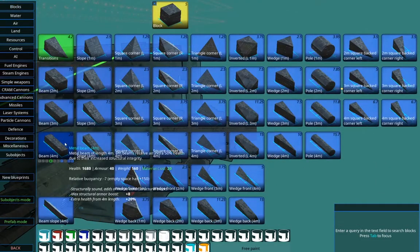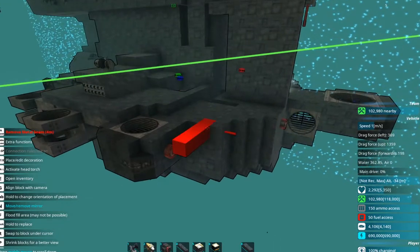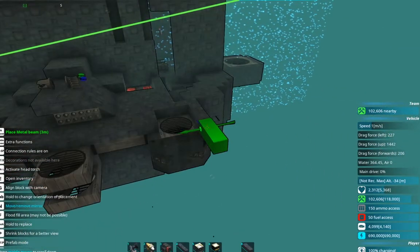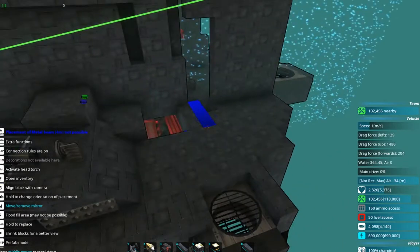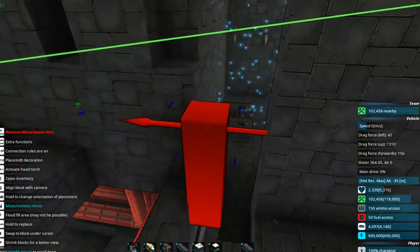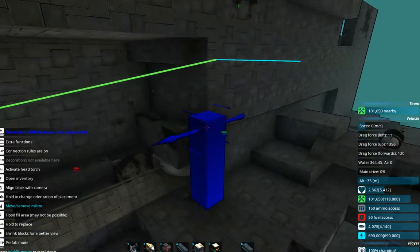I think it would probably be wise to increase our armor. What's here? Oh, a chair. Like what is this? I have no idea what this is supposed to be. Right here — there it is. Just get that repaired. Make us into just a big hunk of metal, essentially.